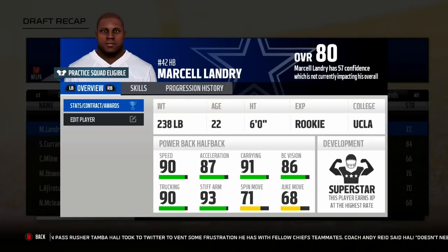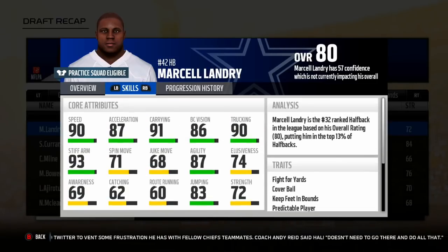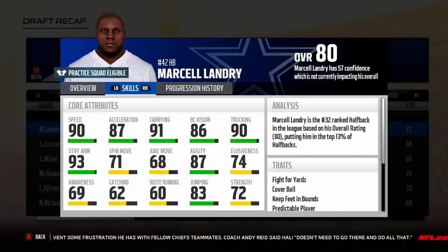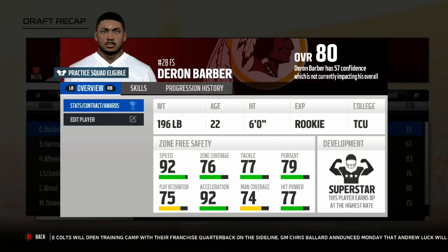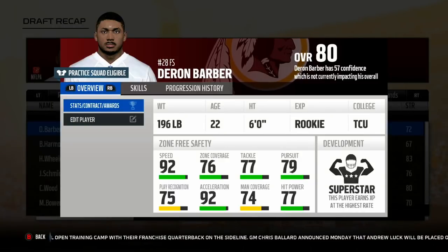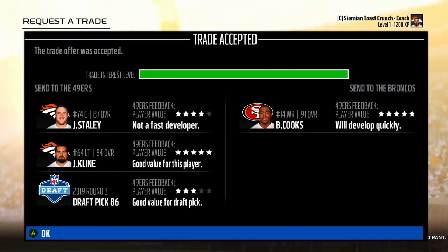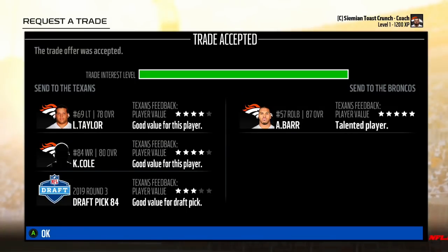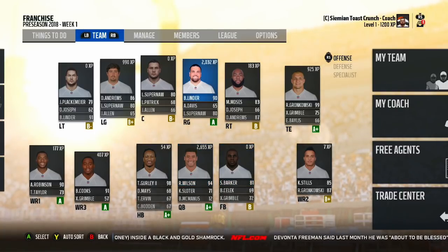Here was that running back I referenced earlier — 90 speed, 90 trucking, 93 stiff arm, 91 carrying, 87 agility, a very good power back — he went to the Cowboys. And that safety I missed out on — his zone coverage was 76, this guy's really good. I would have loved to have him. One last trade: Joe Staley, Josh Klein, and a third-rounder for Brandon Cooks. And another: Lane Taylor, Keelan Cole, and a third-rounder for Anthony Barr.